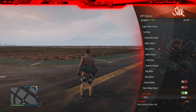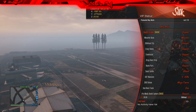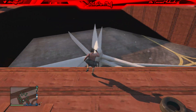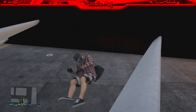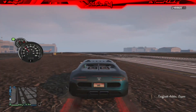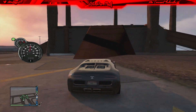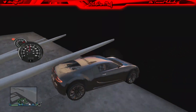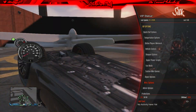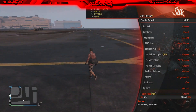A little cool feature I noticed: when you sign into GTA on the loading screen, if you look to the corner on one of the sides, you will see a little notification pop-up showing what version of the menu you're on and when it was last updated. This is not a huge feature, but it's nice to know if you want to see when the menu was last updated and what version you're on. If you're on the paid menu, make sure to check that out.